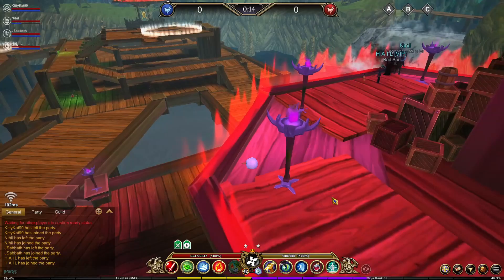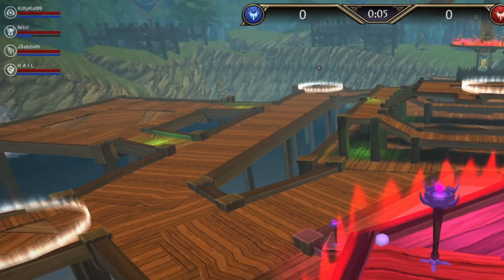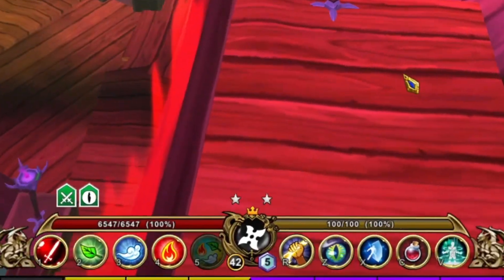Before we dive deep into the gameplay, I want to point out the class composition on our team. I wasn't a class suited for the B team fight, so I swapped to Ninja and decided to play A and C instead. Our class composition is Healer, Warrior, Necromancer, and Guardian. Because the meta is about survivability, Healer and Guardian are a perfect pick for B. Warrior is a high burst and very tanky class — also great for a team fight. Necromancer is another great pick because they can do what's known as the 'melty melty.'